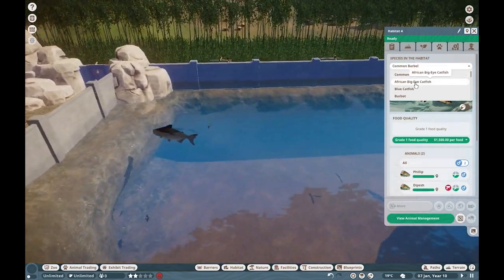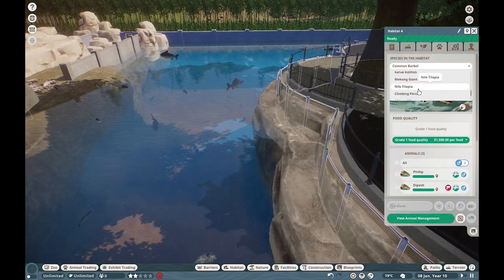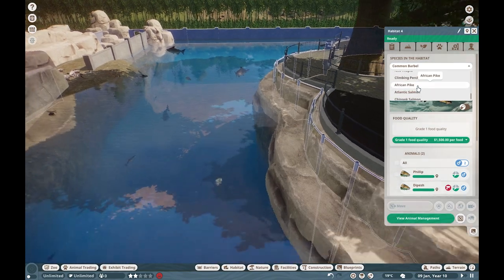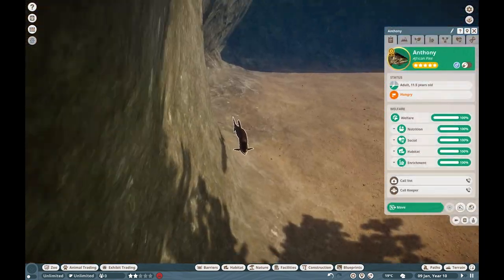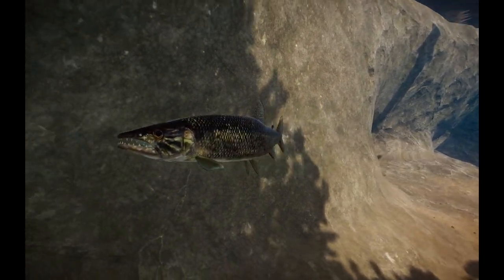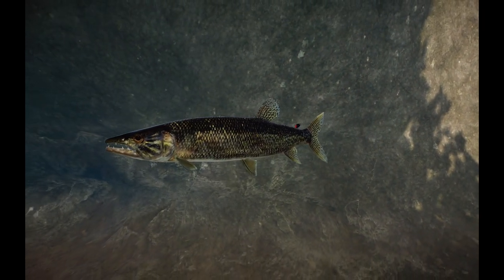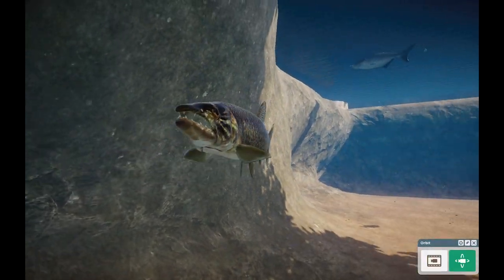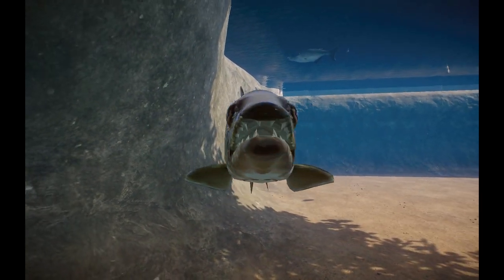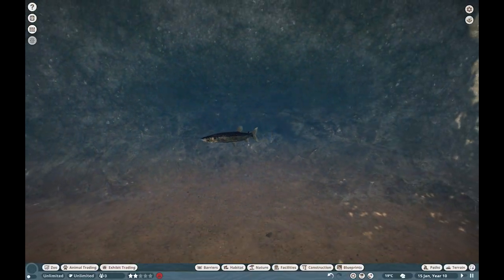Making our way throughout here — Common Barbel. We also need to find our way to the African Pike, which is all the way down here. African Pikes are related to all your other kinds of pikes — Muskellunge and stuff like that. Really awesome creature with a really, really nice mouth and very sharp teeth. Really awesome creature just to throw into your African habitats.